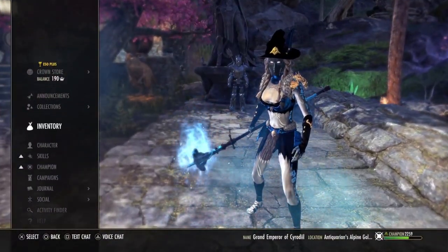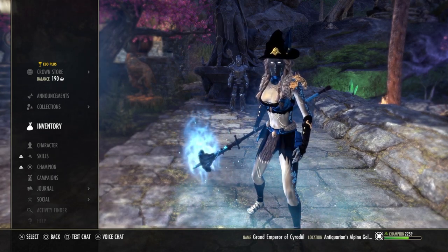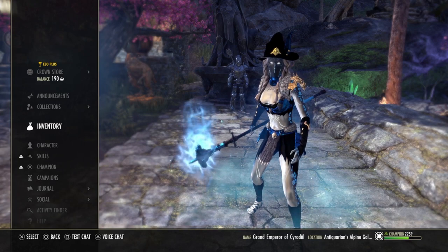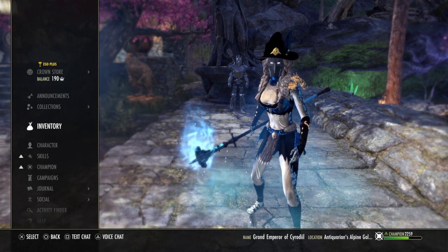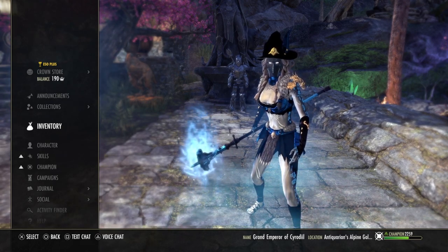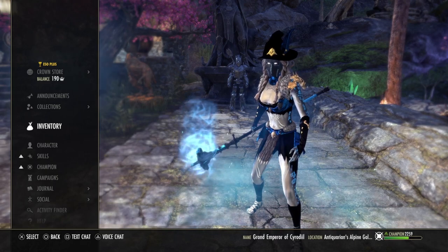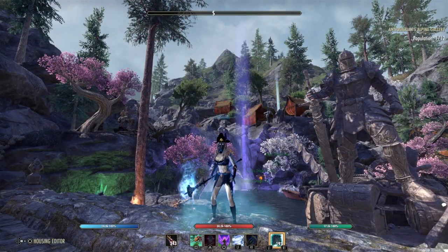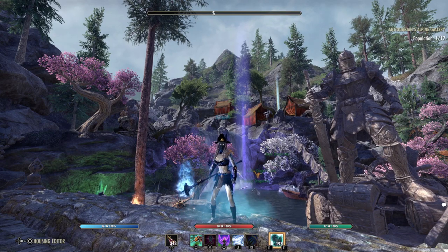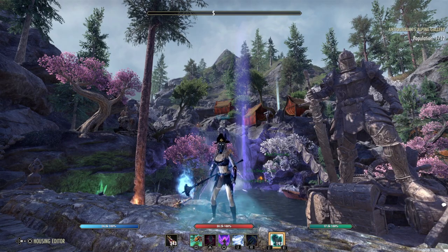Also on the back bar: Blue Betty, Living Trellis — a skill you can swap depending on whether you're playing solo or in a group — Sap Essence, Quick Cloak, and Ice Fortress. That's the full build. If you still have questions about this unique build, feel free to ask in the comments below. It's a bit of a cancer build — we can stun targets a lot, freeze them, apply all status effects — very strong in group PvP. Like and subscribe and have a nice day, bye!